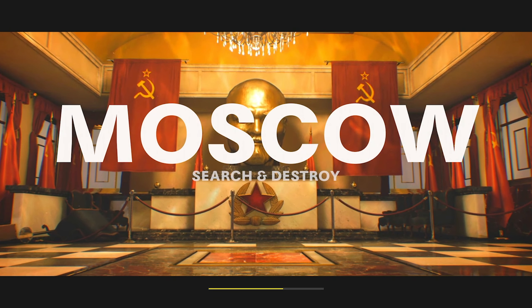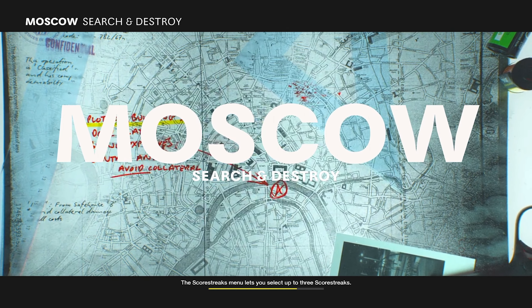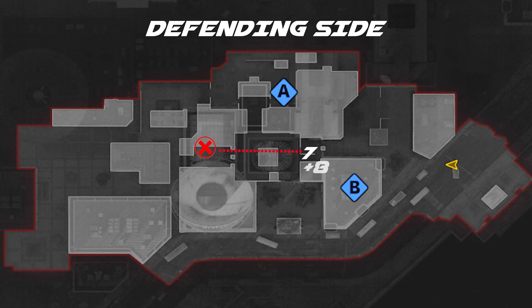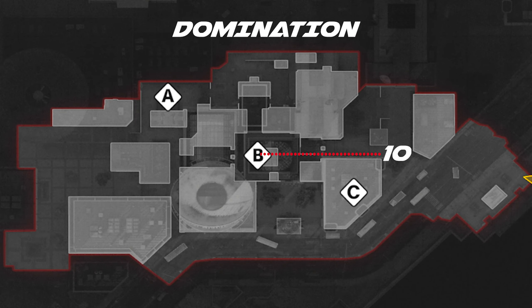Hey guys, welcome back to another video, my name is Krypton. In today's video we're going to take a look at the best nade spots on the map Moscow on Black Ops Cold War. Within this video there's a total of 11 nade spots. Starting off on the attacking side we have 6 spots total, all covering the whole span of the middle of the map. Moving on to the defending side we have a total of three spots, mainly covering mud and the B side of the map, and then two spots that cover B flag and A flag from B.